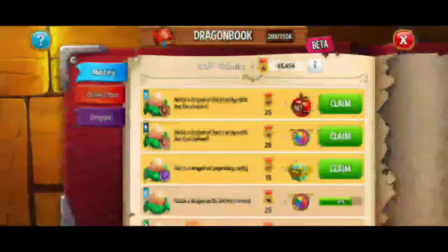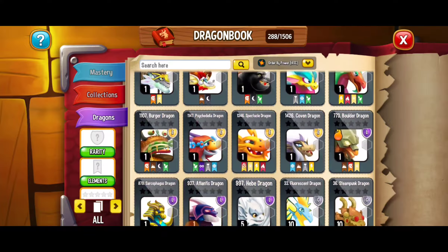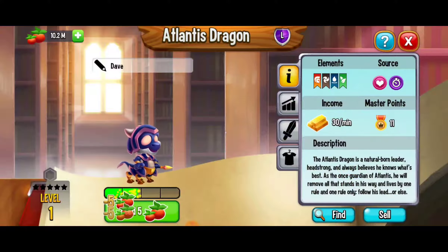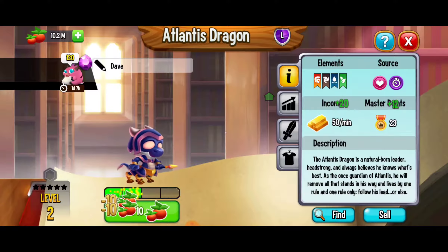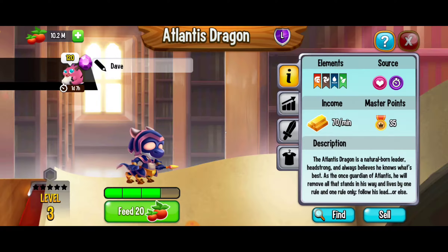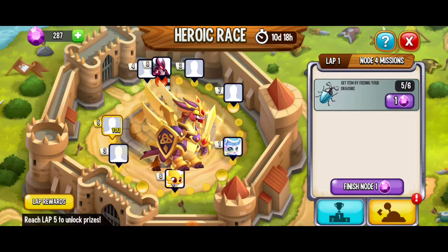Let's go back to the dragon book — we're looking for 2 more of the beetles. I'm going to choose the Atlantis Dragon and feed it a little bit more. We're looking for 2 more beetles — 1 out of 2, 2 out of 2! Looking fabulous. So now, basically, we're going to have to wait 5 minutes for that cooldown to pass. I'll be back. Awesome — we're back. I set some 5-minute food, and it's almost over. That means it's time to feed our dragons once again.